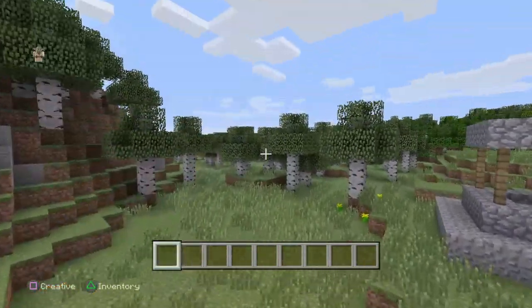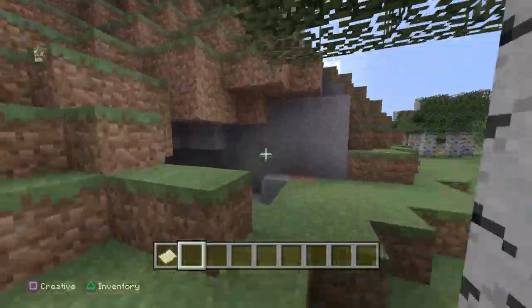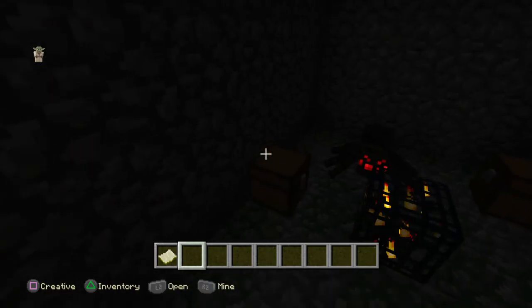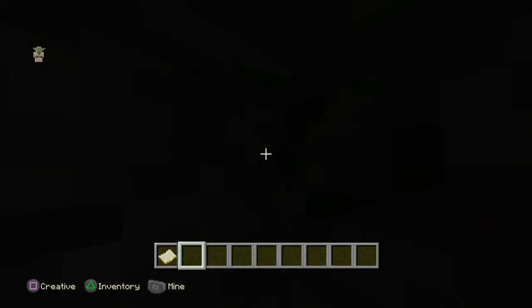If you come over here, it's right next to the village — right here. Spider spawner is straight up. It's already spawning. Straight away, some iron and stuff in there.